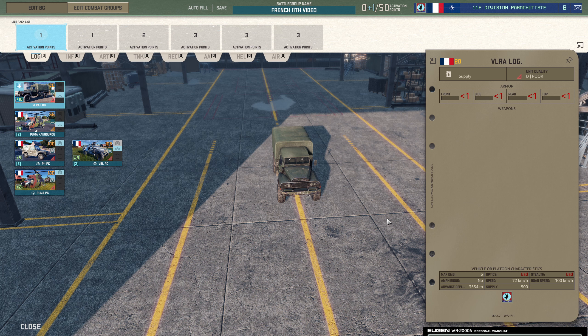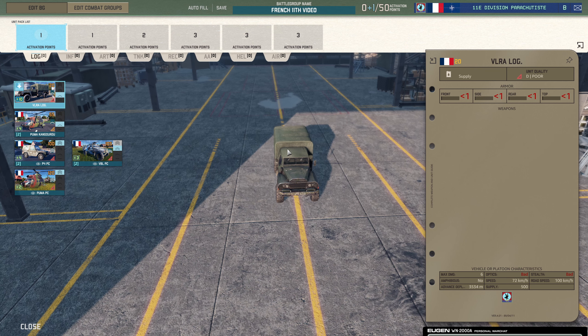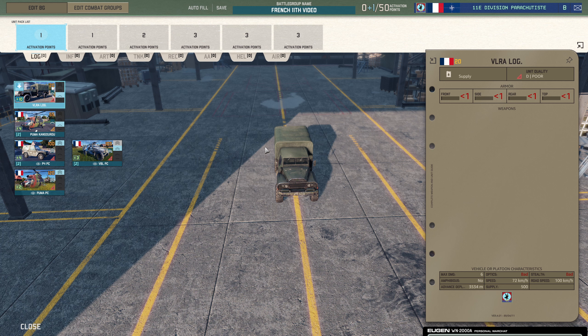But this is a French deck — you can close your eyes, click anywhere on the screen, and eventually you'll end up with a decent deck. Eugen and French — need we say anymore. They're a little bit better off than the British, though they have some weak areas in this deck. So let's start with logistics and crack on.